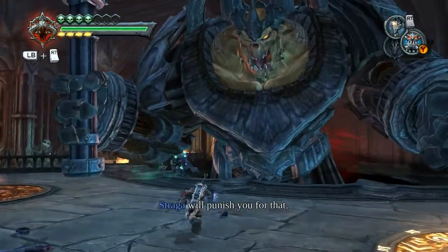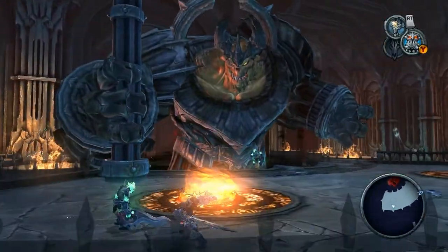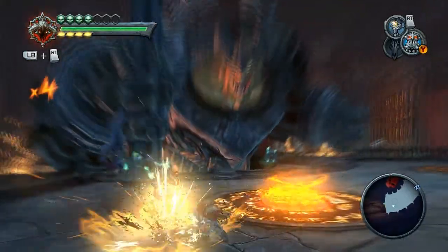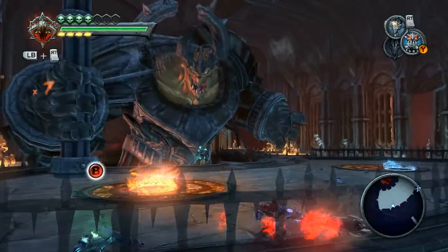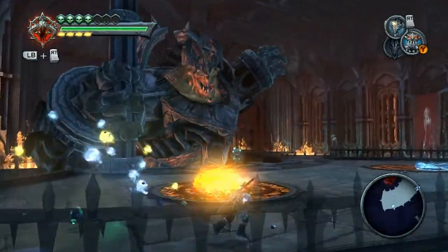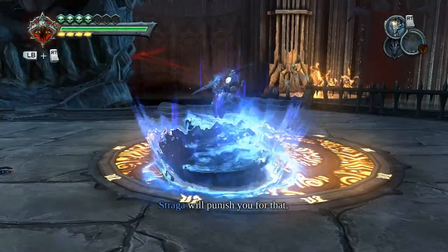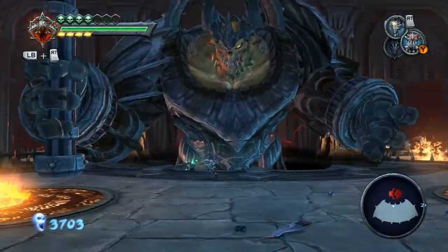Quick note: the portal on the left — when I first charged it, I made it a supercharged portal, so that when you come out of it you go up really high. You'll see why shortly. It's not necessary, but I found it made it easier for me.